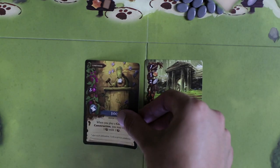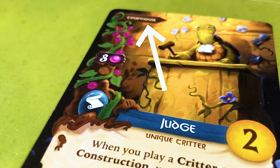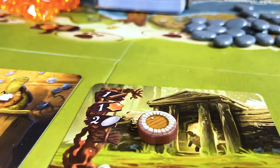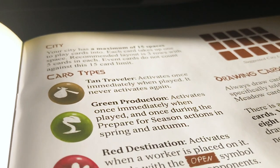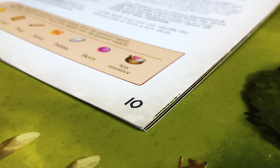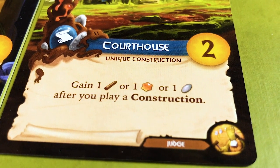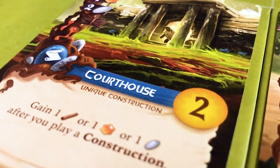Critter cards also have a cost on the top left corner, but if you have the construction listed on there, you can actually play the critter for free. The limitation is that you can only do this once per construction, and you have to put an occupied token on the construction if you use that free-play rule. The symbol shown is also the card type — there are five different card types, which you can refer to on page 10 of the rulebook. Cards also list the number of points they're worth at the end of the game, and on the very bottom is the effect that the card gives you.